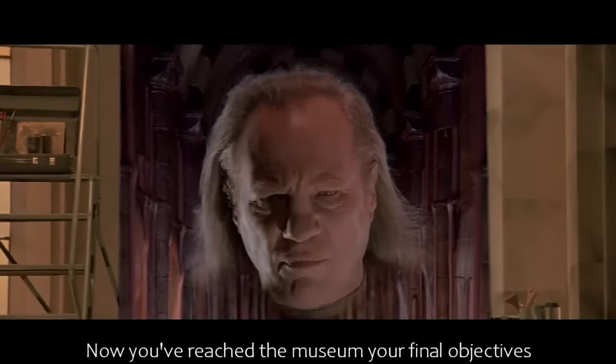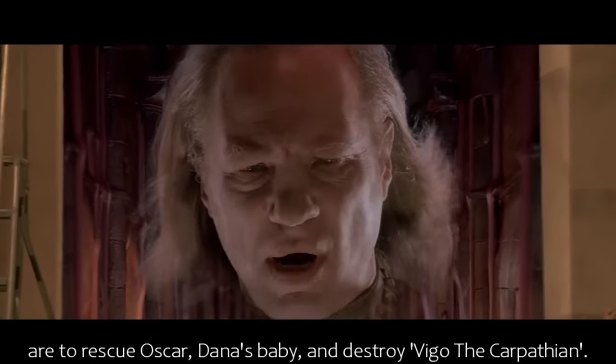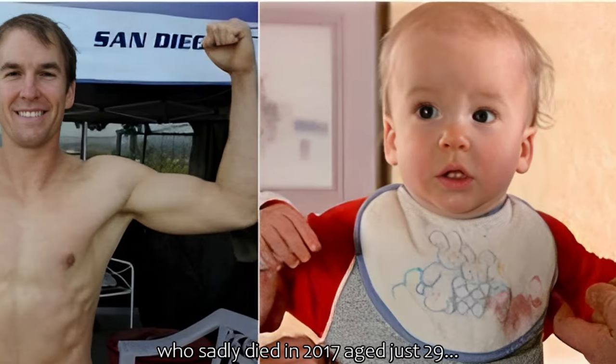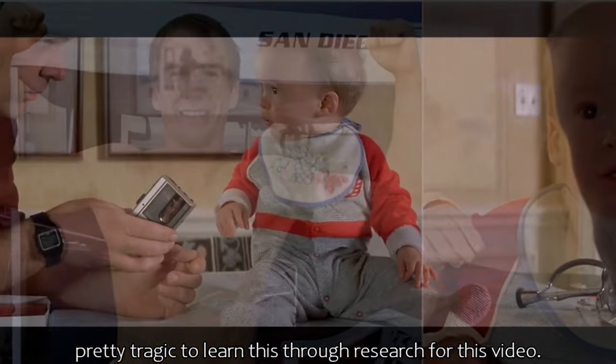Now you've reached the museum, your final objectives are to rescue Oscar — Dana's baby — and destroy Viggo the Carpathian. It's all quite sad, really. The little boy used in the film was named Hank Duschendorf, who sadly died in 2017, aged just 29. Pretty tragic to learn this through research for this video.